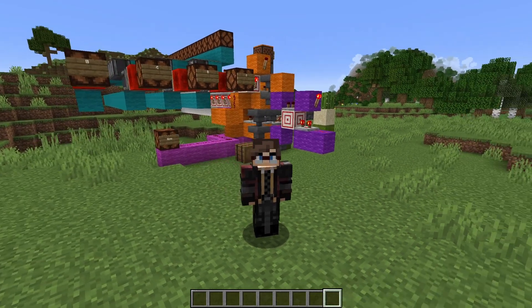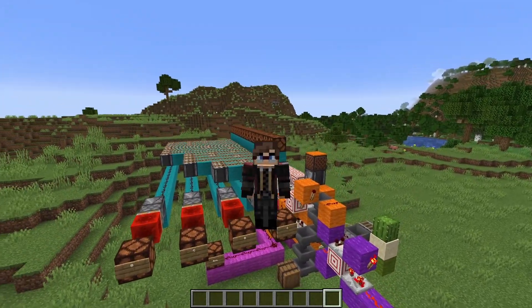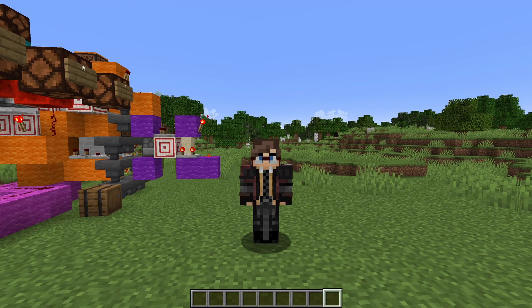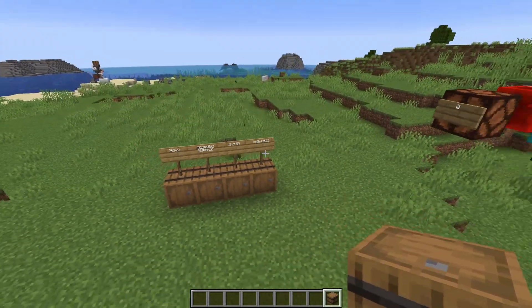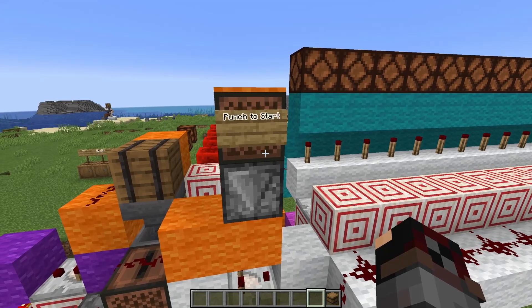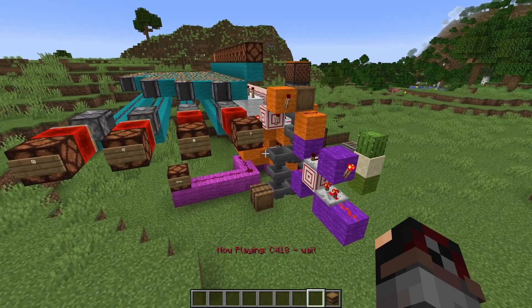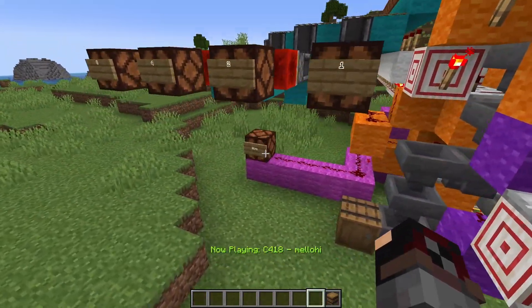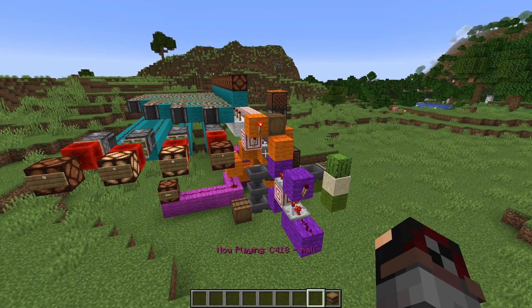Hello everyone, I'm Moth and today I'm excited to show off this newer version of the hexadecimal reader, because this one is more than twice as fast. To show you what I mean, I prepared a few examples. We'll start off with Hello World because that's what I showed off in the last video. We place it up here and punch to start. This is a lot faster than before. It uses the jukebox as the clock and also outputs the zero when needed. Because of how fast this is, I'm much more happy to do a tutorial on this one.